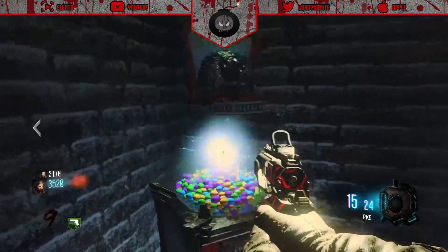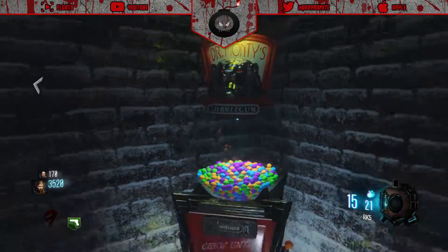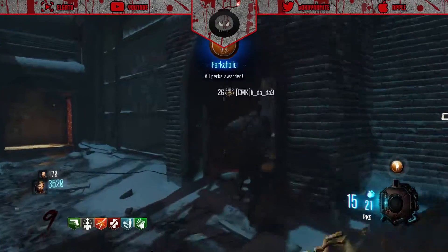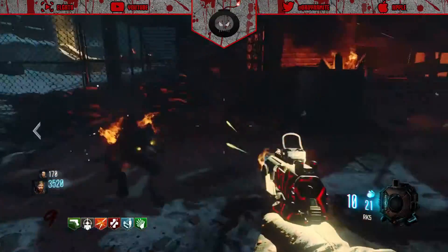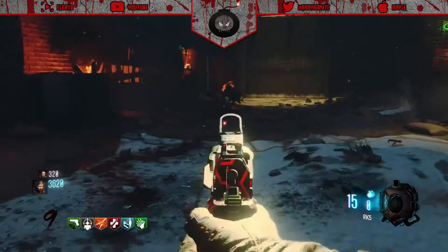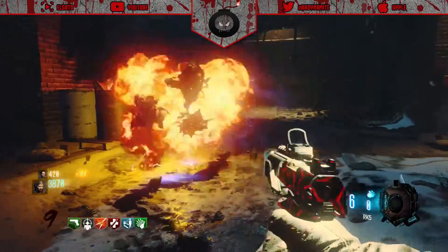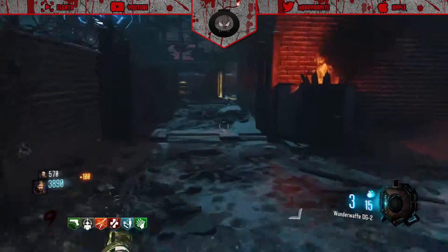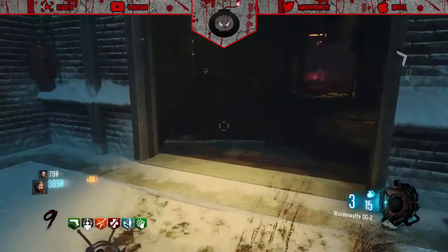The map features our traditional starting rooms, teleporters, monkey bombs, Hellhound rounds, and the return of the Wunderwaffe, which is magnificent. There are tons of strategies on The Giant that a lot of people still don't understand - staying on the catwalk, controlling certain areas with your team, using the teleporters. There are also some nice easter eggs, such as gaining access to the Annihilator pistol for multiplayer, and another easter egg where you can get an extra perk.